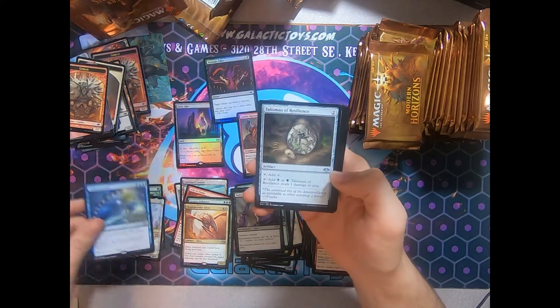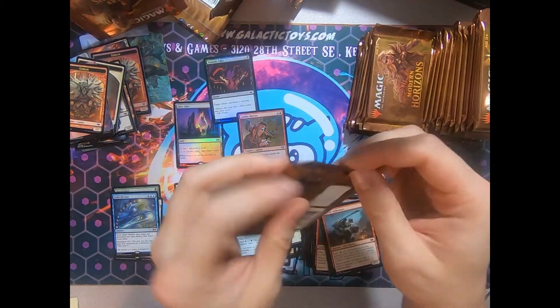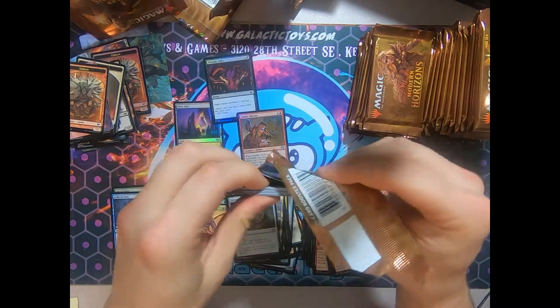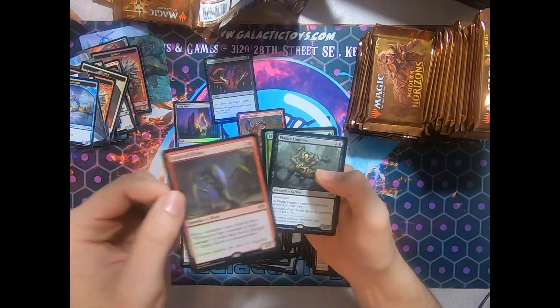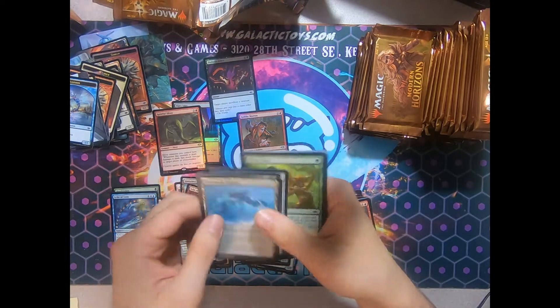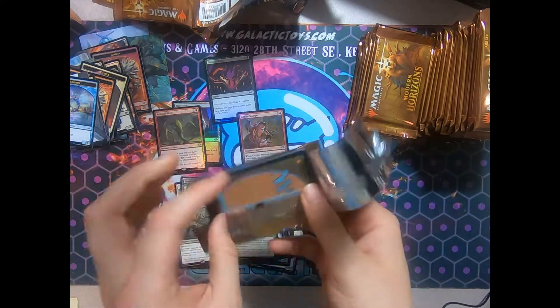And our third mythic, Echo of Eons. Not the greatest, but I'd rather see an Echo of Eons rather than, well, whatever the Grixis Commander we've got in here. Get down to a Foil Spiteful Sliver — our second Foil Rare, by the way. And a Plague Engineer. Wow. Those have definitely found a nice spot in the market. I'm excited. I hope you're excited too.